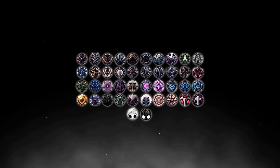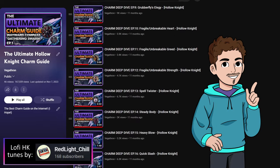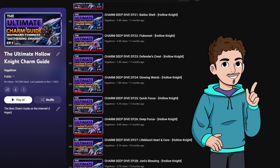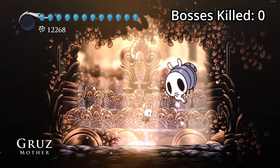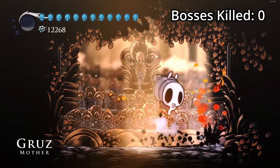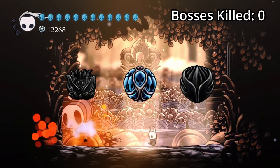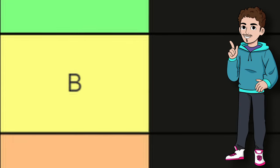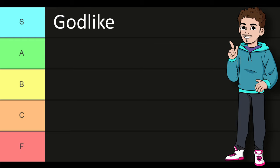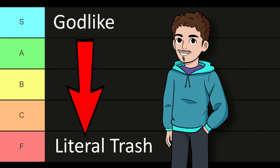Hey guys, Vega here. Today's the day we rank every charm in Hollow Knight and Pale Court. I've spent ages looking at charms for the Deep Dive series, so I thought I'm in a pretty good position to do a tier list on them. I'll also be showcasing one of my favourite charm setups — Abyssal Bloom, Joni's Blessing and Sharp Shadow — and try to get through as many Godhome bosses as possible before the video ends. I'll be ranking charms from S tier all the way down to F tier, with S tier being god-like and borderline OP charms, and F tier being charms barely worth putting on. With that out of the way, let's jump into it.